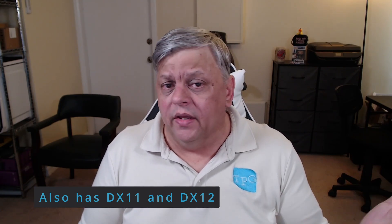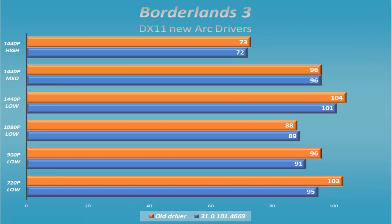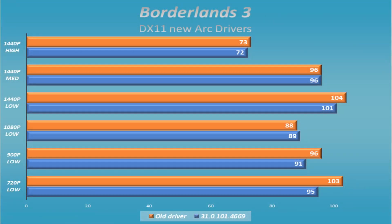Borderlands 3 is one I always test because it's a DX11 title and very demanding — it heats up your graphics card because it makes the GPU work really hard. What I found is that it didn't really change; if anything, it got slightly worse. I'm still not going to complain because getting between 80 and 100 frames per second at 1440p or 1080p is very playable. What strikes me as weird is it didn't seem to care which resolution it was on — I ran into the same thing with Horizon Zero Dawn. You'd get around 80-something fps on high and closer to 90 to 100 on low, but you'd expect a bigger bump at the easier resolution.